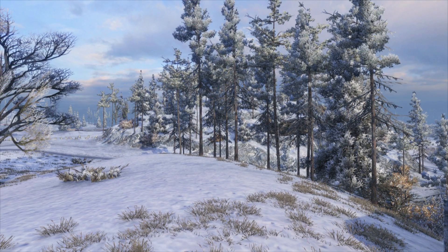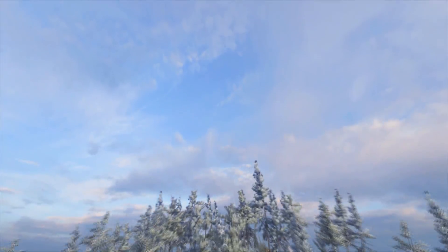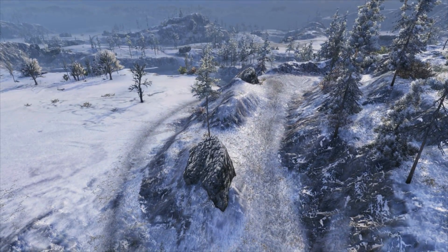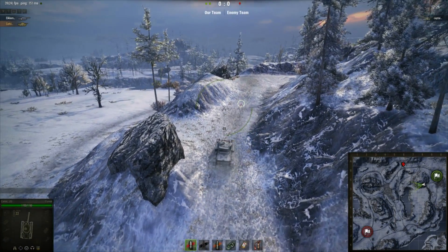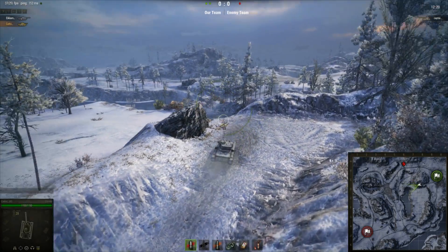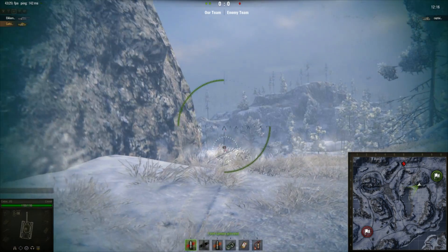So with the mountain now blocking the view, this defensive strategy has effectively come to an end. But it's not all bad news, because on one side you can actually drive up the mountain. This gives the team starting east a much needed location for TDs. Provided you have a tank with good gun depression, this new location allows you to shoot the TD location of the western flank and put a lot of pressure on that position.